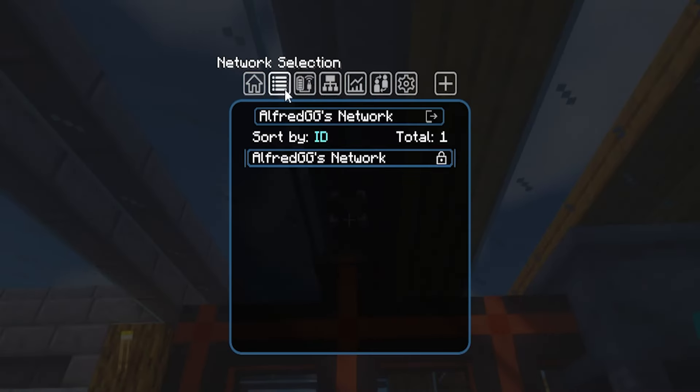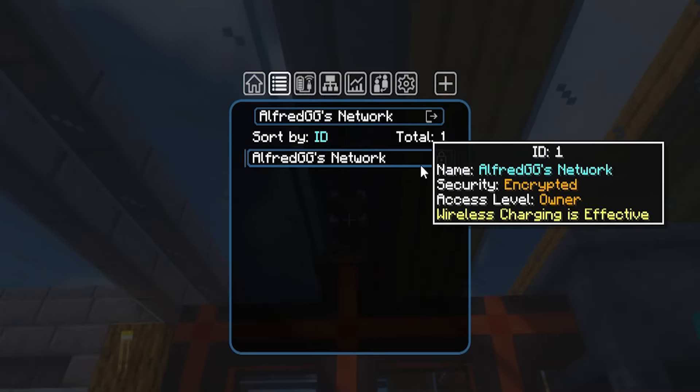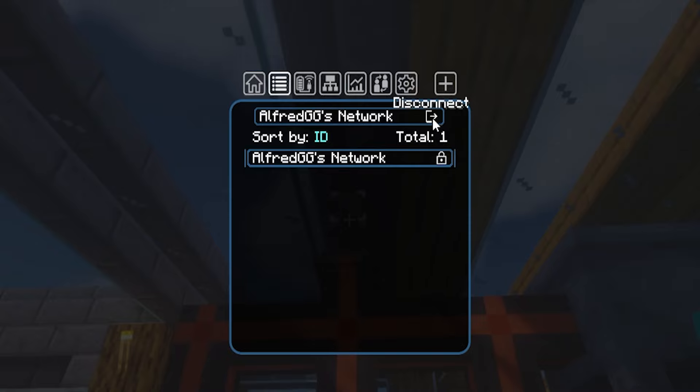For the next tab, you can take a look at the top for the Network Selection tab. This is how you set which network the device is connected to, as well as a list of all the networks that you can connect to.